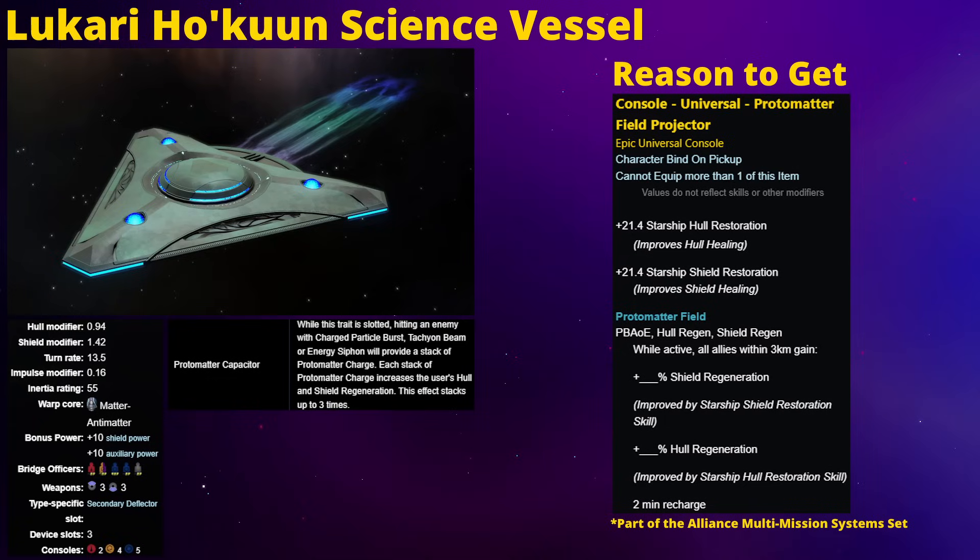On the topic of Space Barbie, there are three different playable Lukari ships in the game - the Hokuun being one, the Draenor, which can be purchased as a fleet ship if you have a sufficiently leveled fleet, and the Nakam - that's the one that looks like a flying saucer with RGB lighting. While the Draenor is the best stats-wise, the costumes for these ships are interchangeable. So if you have the Draenor but like the look of the Hokuun or the Nakam better, and you own either of those two, you can use their costume on the Draenor. The Nakam is a Tier V lockbox ship, but because it's a Tier V lockbox ship, it's actually very cheap to obtain on the exchange - just wanted to point that out for any Space Barbie enthusiasts.